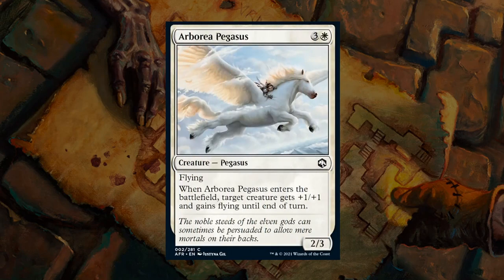Next up is Arborea Pegasus — a 4-mana 2/3 Pegasus with flying. When it enters the battlefield, target creature gets +1/+1 and gains flying until end of turn. By itself it's a reasonable flyer that applies pressure, plays well with equipment, and giving another creature flying can enable attacks you otherwise couldn't make — perhaps dealing the last few points of damage to finish off an opponent. I like a C-plus for Arborea Pegasus; you're not going to leave this out of many white decks.